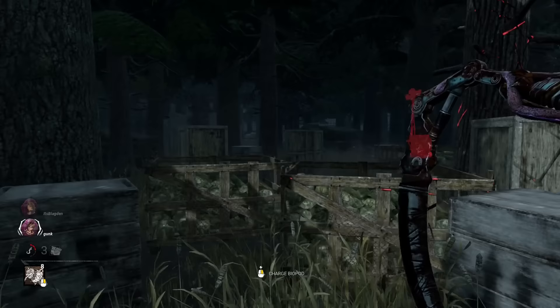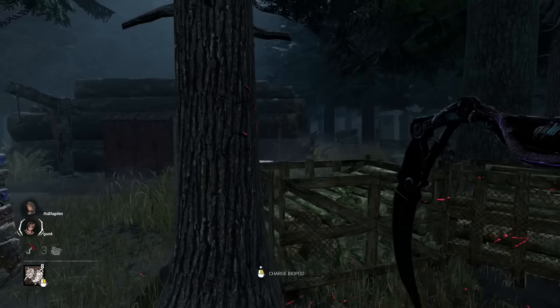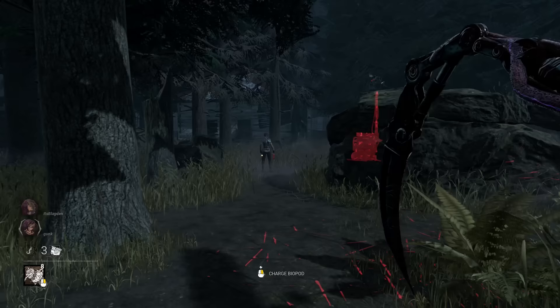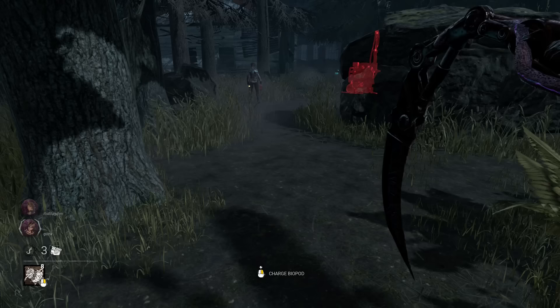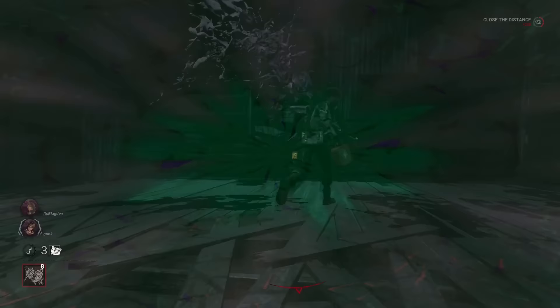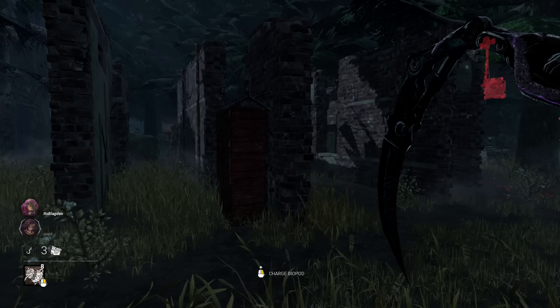Sometimes you'll be chasing a survivor, they have a slipstream on them, and out of nowhere they get EMPed — that usually means there's a sneaky guy hiding around with an EMP. When you're chasing a survivor, you generally don't want to teleport to them if they're about to go to a window, because then you're going to have to either vault or wait for your overclock to end. What you should do is wait for them to vault the window, then teleport afterwards — so it's an easy hit immediately after the teleport.